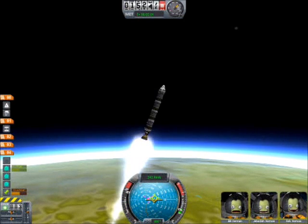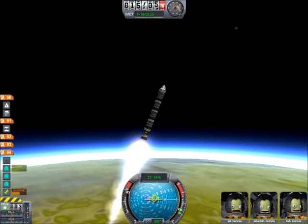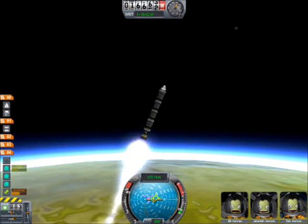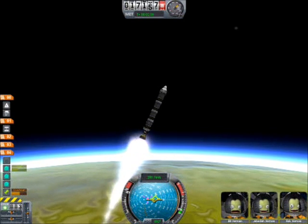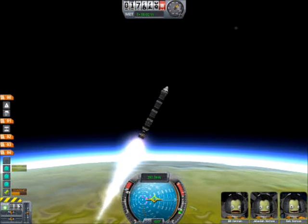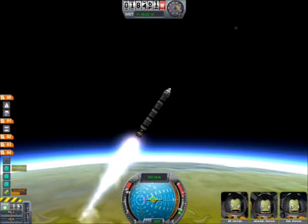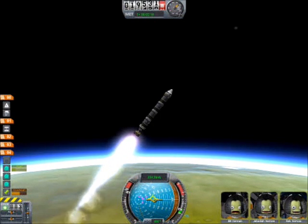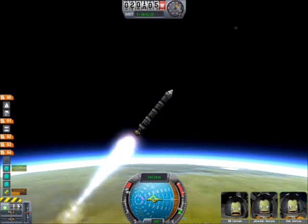This is the thing about this design: because we have four tanks, it gets lighter and lighter as the fuel runs down, and so the acceleration picks up. The nice thing is that you don't actually need to drop any of these stages at all until you're ready to get back into the atmosphere. So now we're up a bit higher and we're starting to keel the thing all the way over.